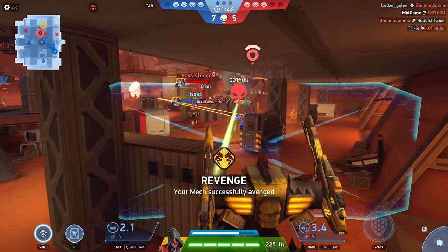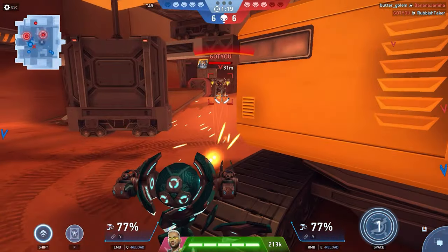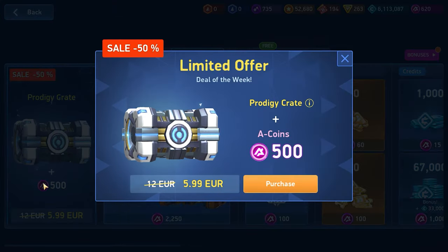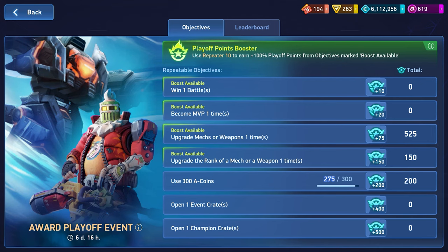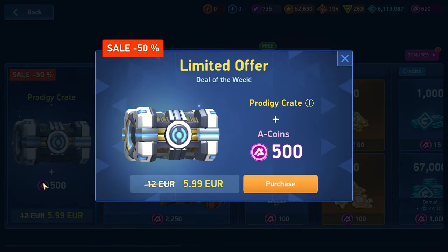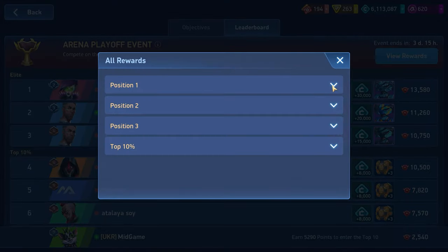There is a secret for players that I can't help but share. During playoff tournaments, you can win with a 100% chance. In these tournaments, there will be a mandatory condition of obtaining and spending A-Coins. During this time, there are many advantageous promotions that allow you to get a lot of A-Coins very cheaply. When you spend coins, you get even more points to win the tournament. So if we donate 1,000 coins, we get 2,000 points, then spend them and get another 1,000 points and upgrade something — giving us a 100% chance of winning the tournament.